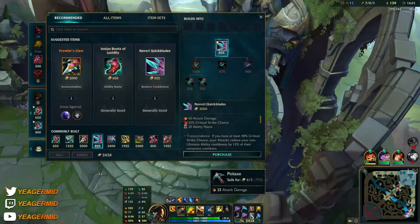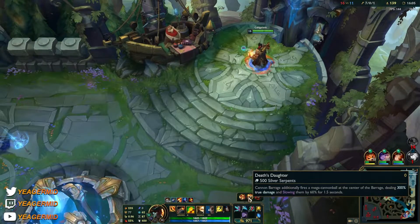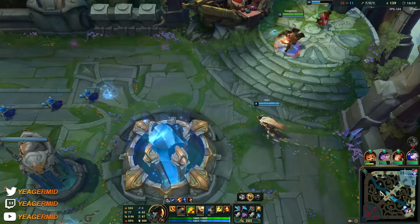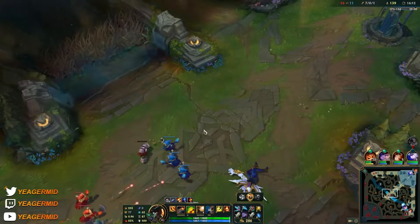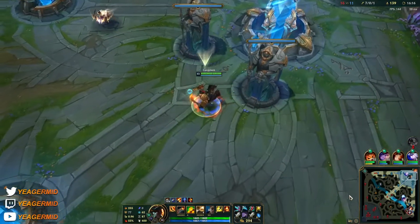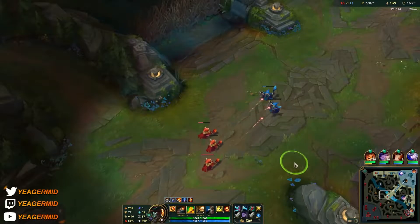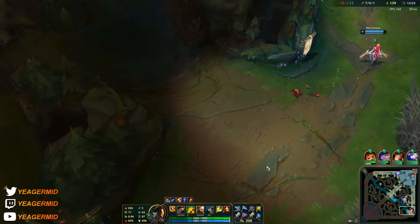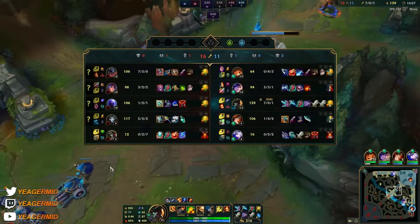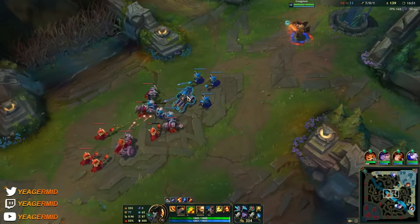Level 13 is where the barrel starts taking down at the fastest rate. We can also upgrade the ultimate — the first one I like to go for is Death's Daughter, which gives a massive amount of true damage in the center. So if you can aim this ultimate properly and hit people in the center of the AoE, that's massive true damage. For example, when Jhin ults he's locked in that spot, so I can drop the ultimate right on top of him and get a lot of free damage.